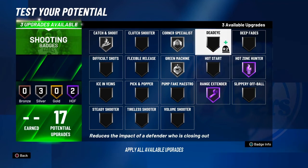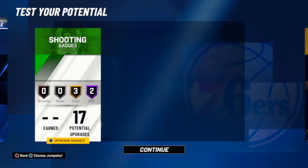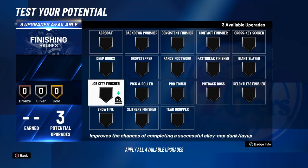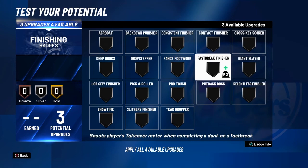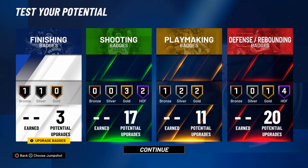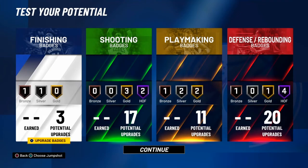Put all the remaining shooting badges up to Gold — it doesn't matter, it's not complicated, it's the same as last year. For finishing, it really doesn't matter since you only got three badges. I had one finishing badge on my perimeter lock last year and he was still finishing when he shouldn't have. That's just because finishing was so appealing. Get Silver Contact Dunk and Bronze for whatever's left — that's it, that's all there is to it.